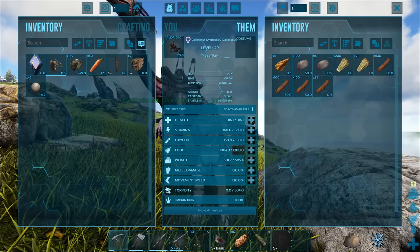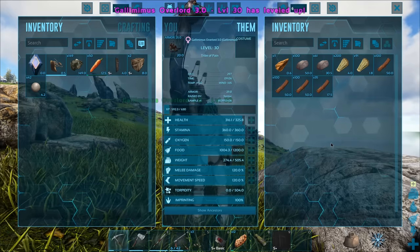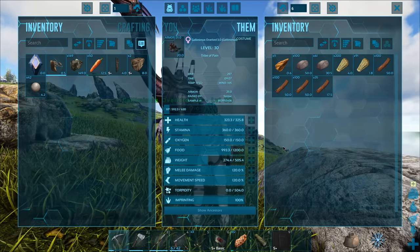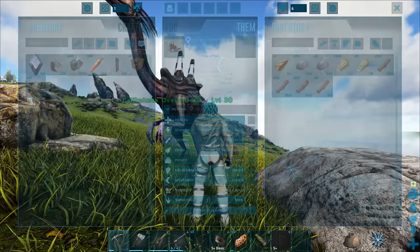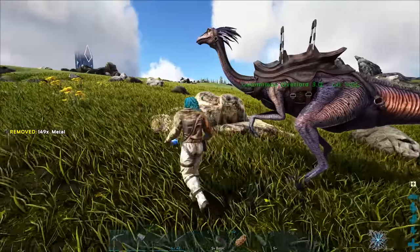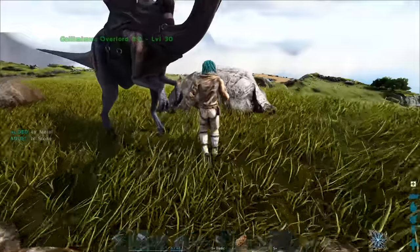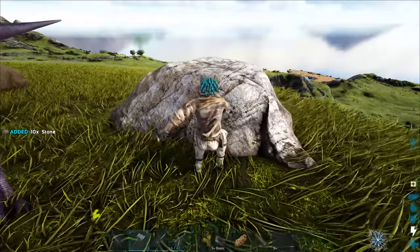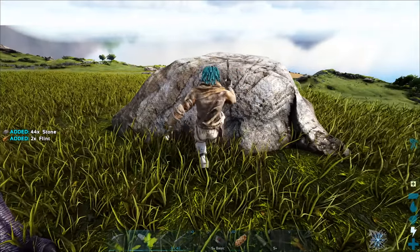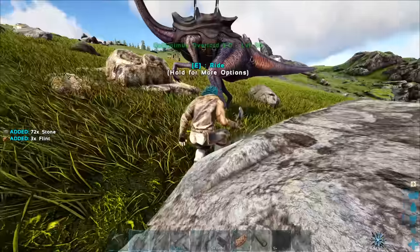This is the Overlord 3.0. I'm leveling it up right now - we've got a good amount of weight into it so far, but health still needs to be leveled. Can I gather another bunch of stone from these rocks? We need 280 stone for that other gate, and then we can place those down right at the front of our little waterfall base.